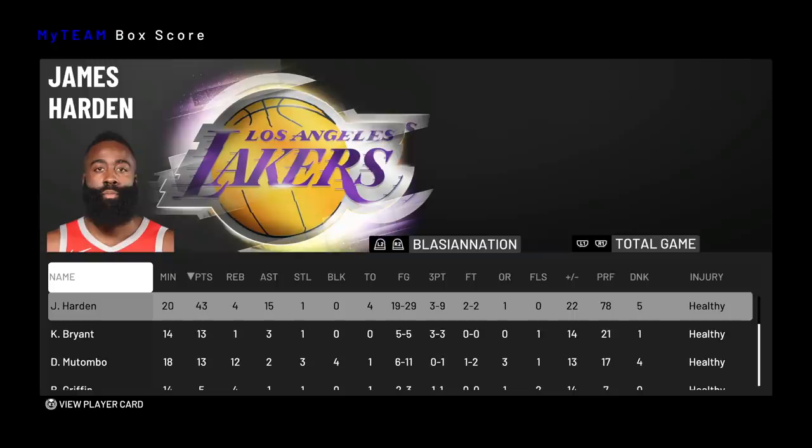Huge shout out to my boy Pink Diamond Mutombo — four blocks, 12 rebounds, 13 points. I'd recommend you guys get him, he's so slept on. But this Harden is a beast. I can see him maintaining 200k if not going back up once he's out of packs. I think he's gonna go up like Klay since he's got limitless range. I'd give him a 9.5 out of 10. If you enjoyed this video, leave a like and hit that subscribe button to join the Blazing Nation. Thanks for watching, have an awesome day.